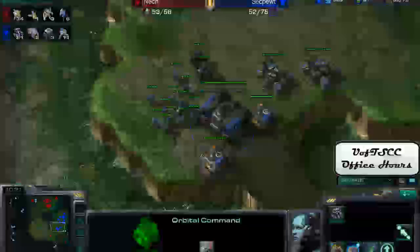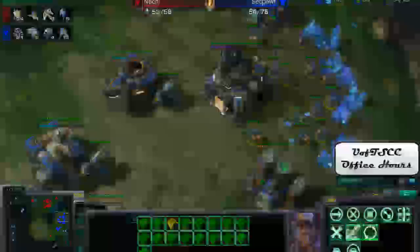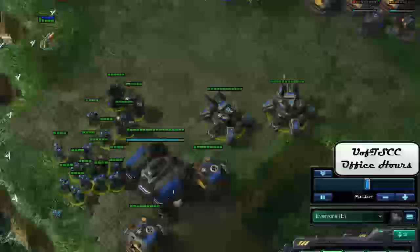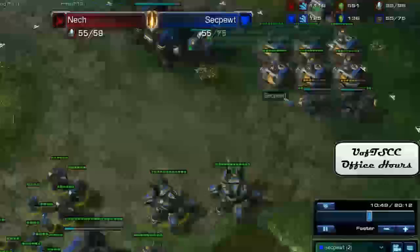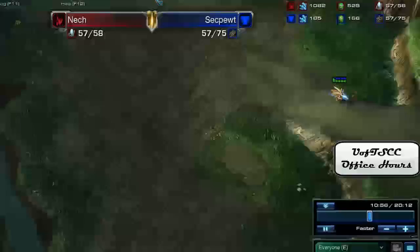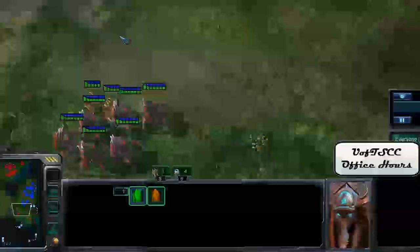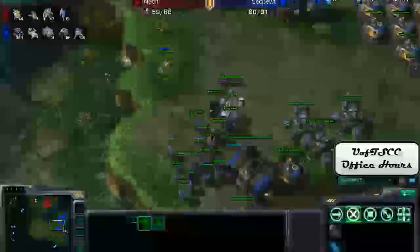This isn't a fundamental per se, but it's something you'll learn with more games. When you see a Terran this defensively postured — and Neck definitely sees this because his Observer is right over the Terran army — and you know you have an expansion coming up, you don't need to do any pressure at all. You should just go back to your base, keep scouting, macro up, and tech up. Neck is getting a Robotics Bay and Robotic Support Bay, which is great because that means Colossi are coming up — and that will be key.